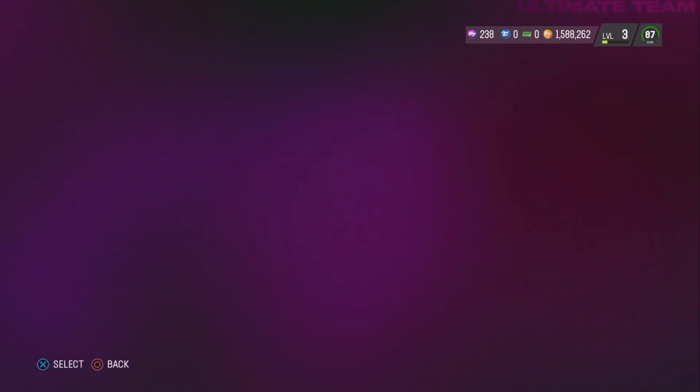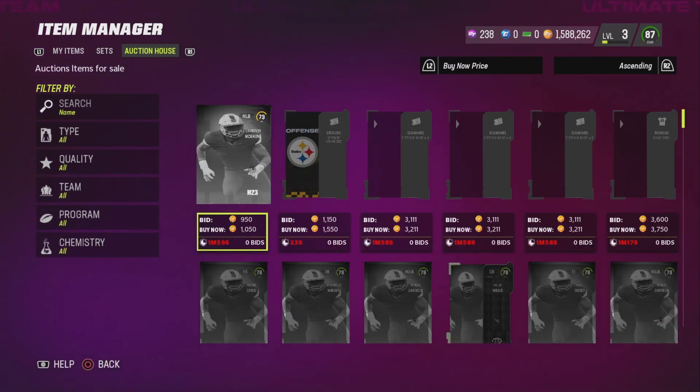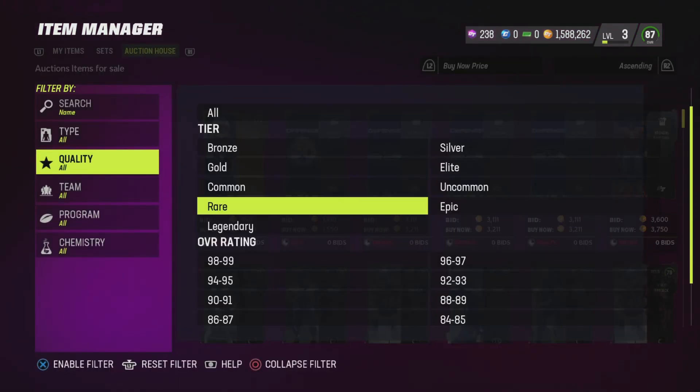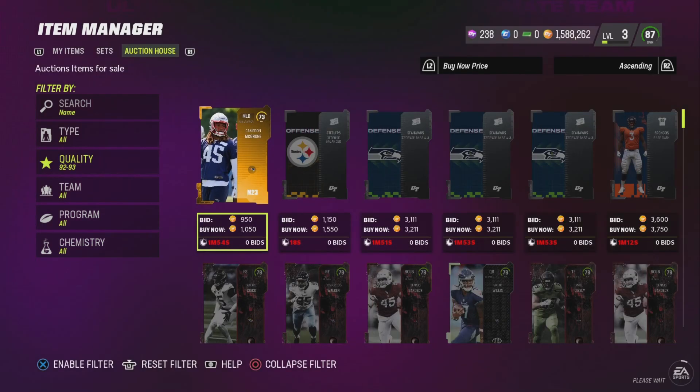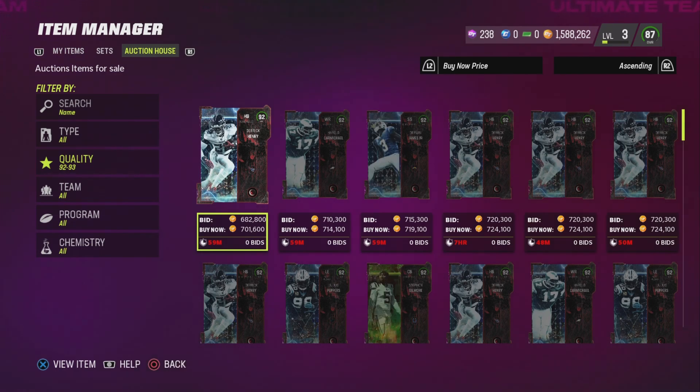I already have some active auctions right now. I've been working on a lot of coins today. We're going to start with the high coin stack method first. This is something to look out for — it's going to be more uncommon to see a card put up for really cheap at this price, but it's definitely possible. A good time to do this is 4:30 to 8:30 Eastern time — that's when sniping and flipping cards is going to be at its prime.